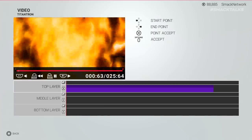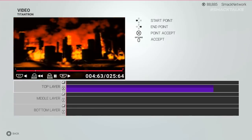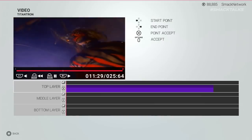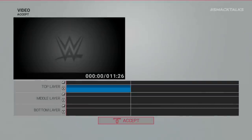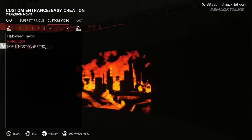However, we're going to use the default starting point as Kane's footage is at the beginning of the video, so press right on the D-pad to select the end point and then use R2 on PlayStation or RT on Xbox to skip ahead to 11.29 and press select to set the end point. By doing this, this trims out the Undertaker footage and leaves you with Kane's 2001 intro, which you can then save and select and create an entrance, giving you something like this.